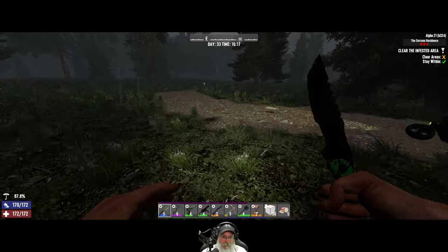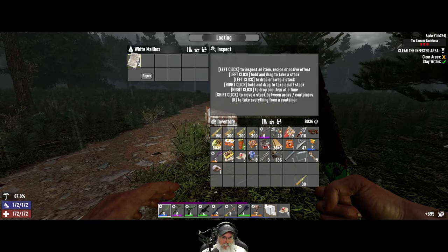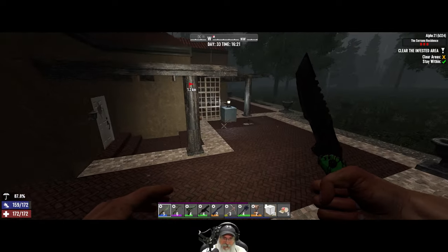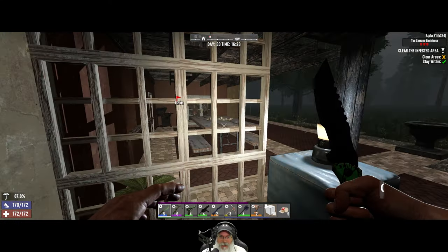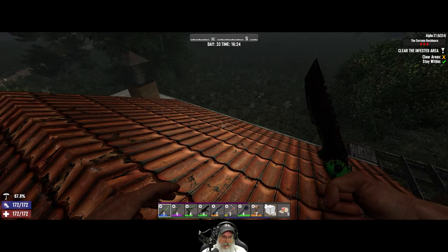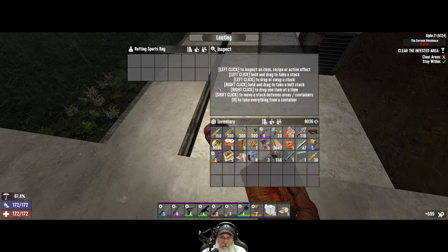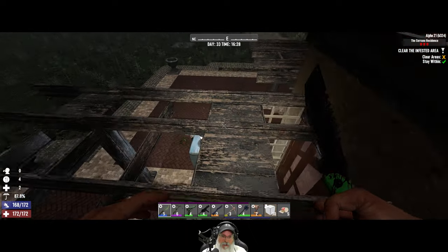First thing we'll do is go out and check this mailbox — I did check it before I started the video and there was just a magazine, nothing really significant. This area is clear because all the infested are always clears, and that door is locked because it wants us to start up here on the roof. I think we drop down into the kitchen — or maybe not, it's been a while since I've done this POI.